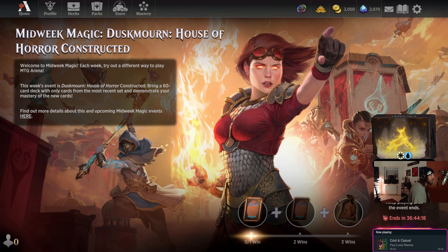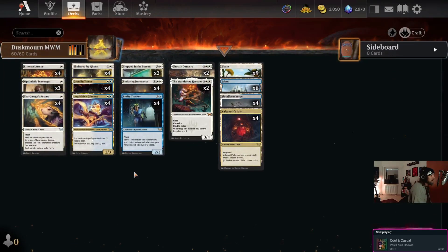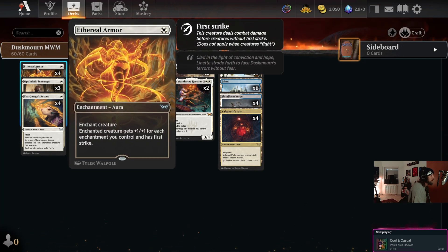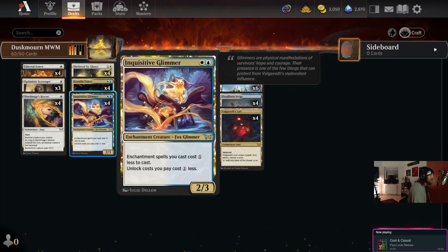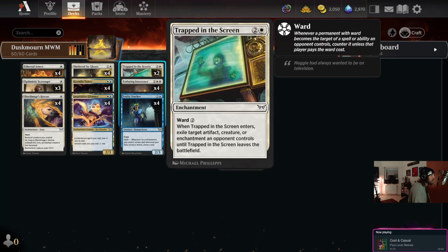The deck I have chosen looks somewhat familiar if you've been on the ladder or are a fan of MTG Gold Fish — Saffron Olive was the first person I know of to post something similar to this deck list. We've got Shardmage's Rescue with flash hexproof, Optimistic Scavenger with eerie so it gets plus-one counters when we cast enchantments or unlock rooms, Ethereal Armor, Sheltered by Ghosts as our removal aura that still triggers eerie, Gremlin Tamer which can make a bunch of gremlins by triggering eerie.